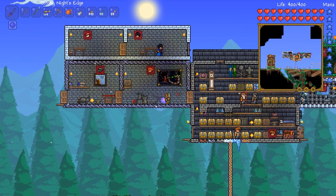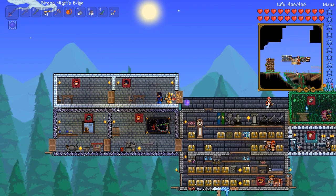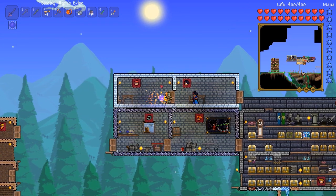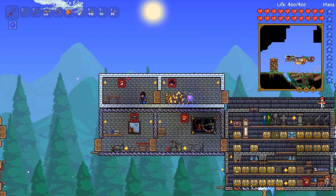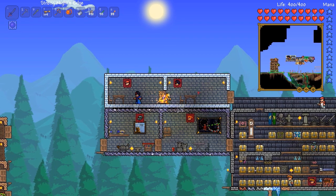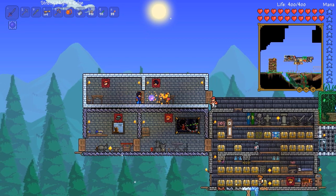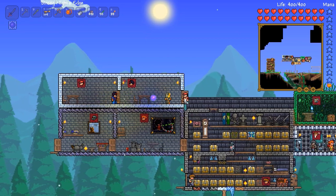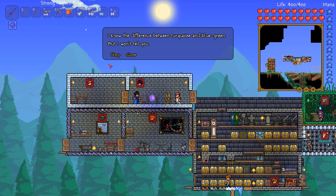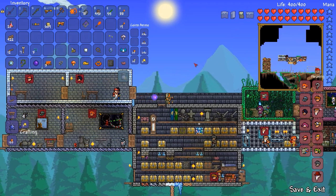Up top I have houses for the dye trader and the painter. I made them out of snow bricks because I planned to paint the walls different colors eventually — these seem like colorful characters. I haven't gotten around to playing with paint yet, so I used whitish bricks so I could paint them different colors once I buy paints, but that's still pending.